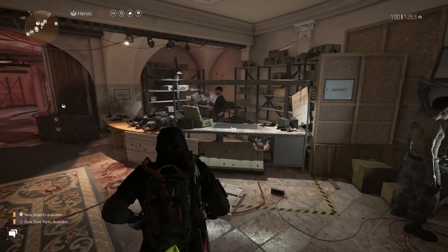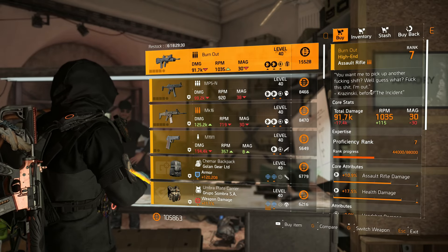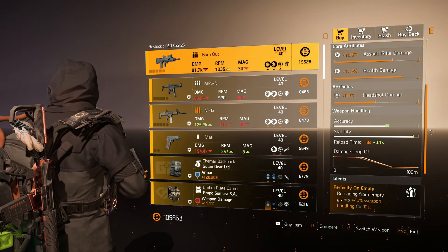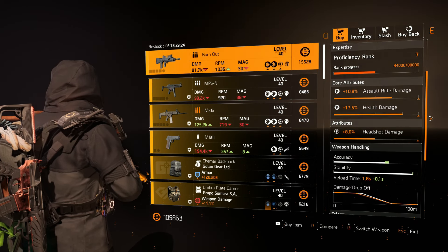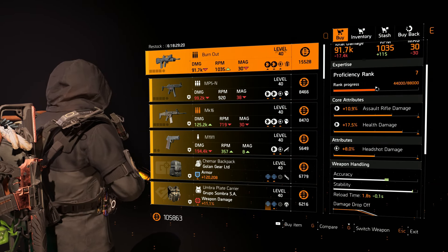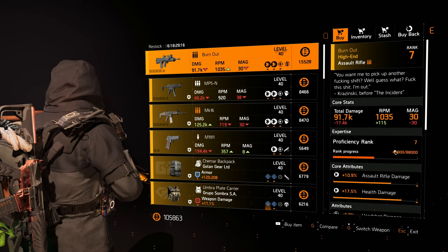Today we're back with another vendor reset. Let's start off with the base of operations. They have the Burnout — that's the name Famas — that comes with Perfect On Empty. It has assault rifle health damage and headshot damage. Remember, if you donate 20 of these you could get it proficient.